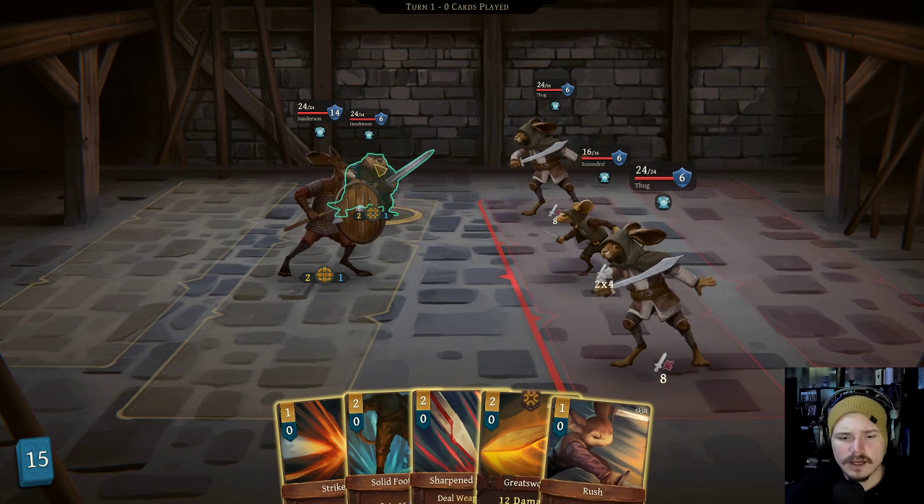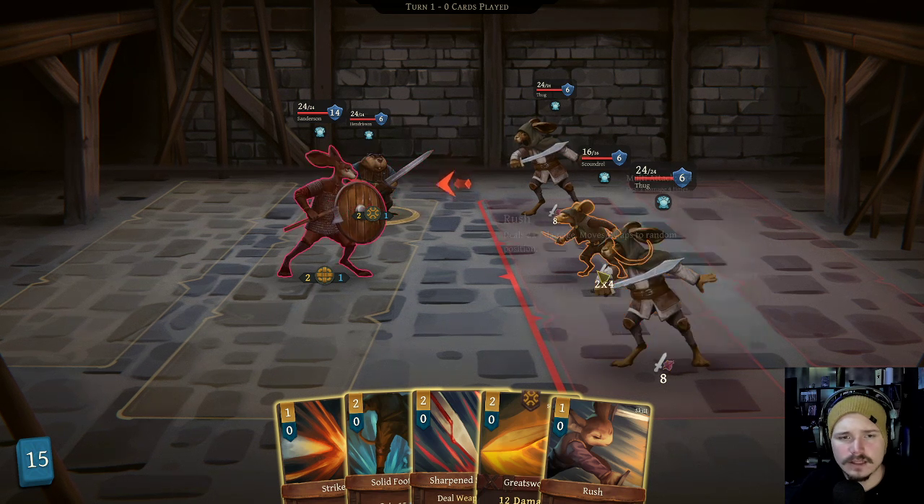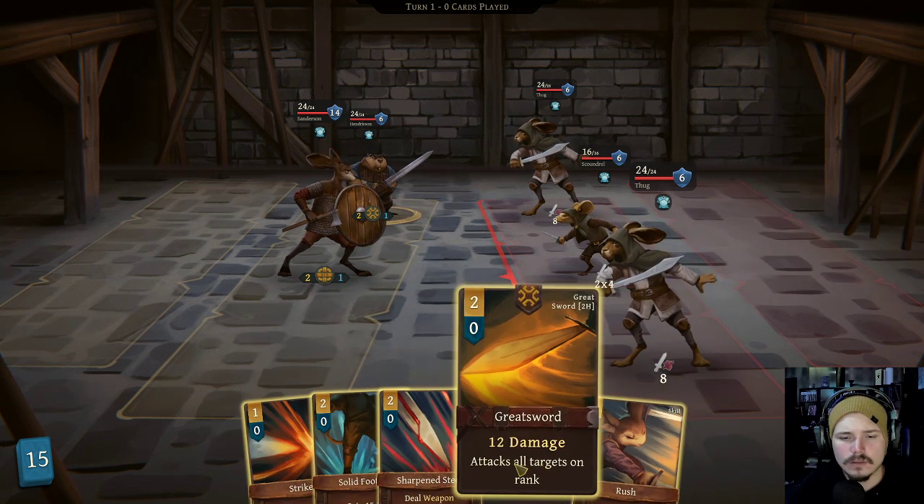Oh, we were supposed to move Beaver to the back. That's pretty dumb. Okay, let's take a look at how much damage they're dealing - eight. And sixteen to you and eight to you. Not great, not awful. So we'll probably just drop a greatsword. Maybe we go for a kill. We don't have enough stam, which is really quite annoying.